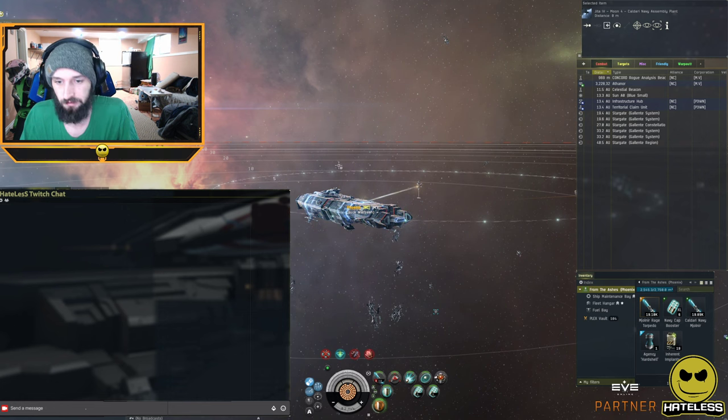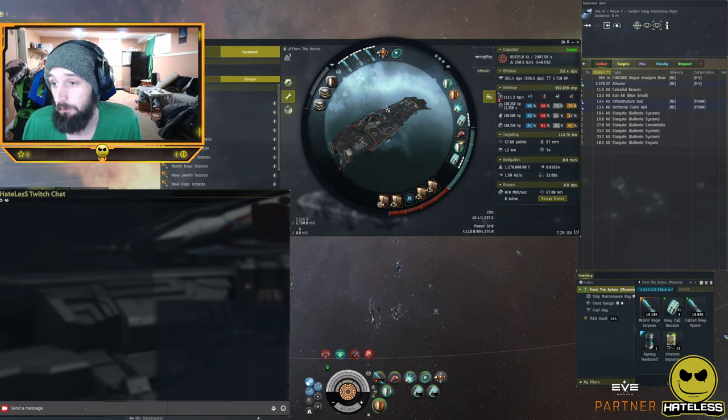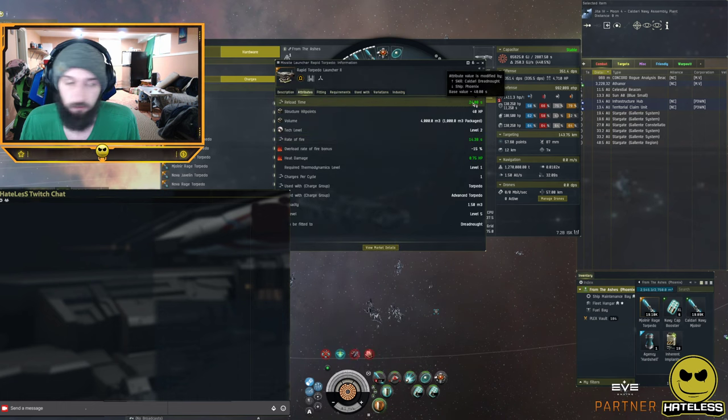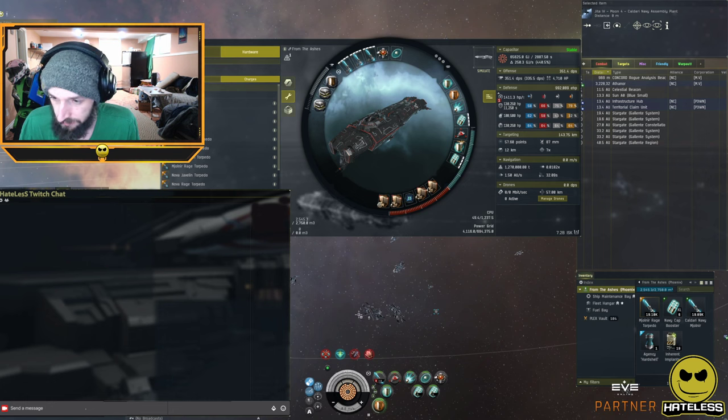The Phoenix is fit as a missile and shield ship. Much like the Rev, its ship bonuses start with a 5% bonus to cruise, XL torpedo, and torpedo damage. We have a 4% resistance bonus just like the Revelation has, and we actually have a missile launcher reload time bonus, which makes these rapid launchers reload quite a bit faster — 24 seconds instead of 35 or so. Having the faster reload is extremely nice with these rapid torpedoes.